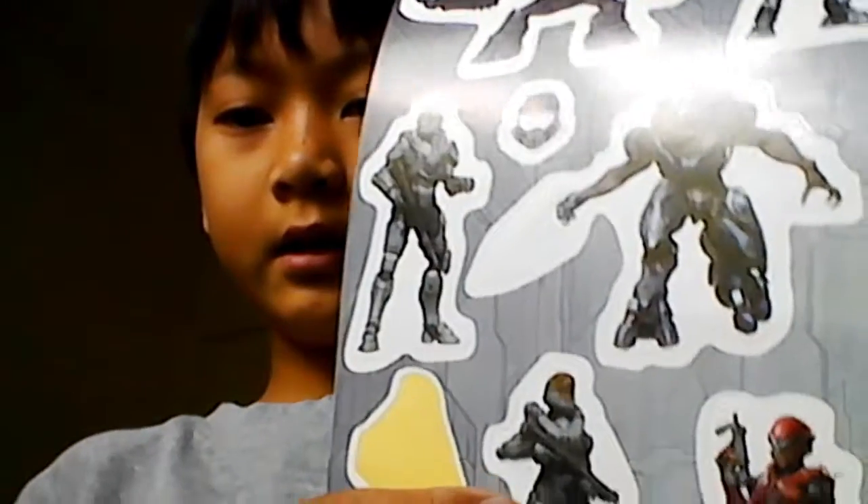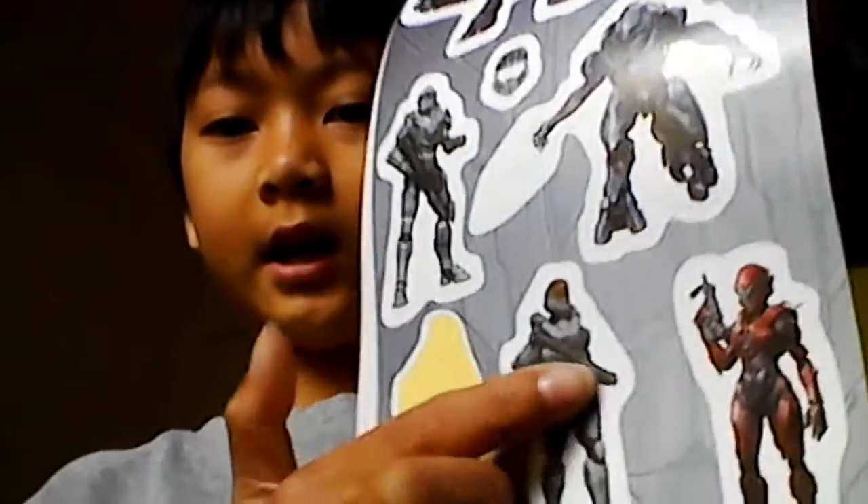I'm actually pretty sure it's from Halo 5, but whatever. In this section there's Master Chief, Frederic, Kelly, and Vale. There's also Locke — two Locke stickers — and instead of a second Locke I would have loved to get Linda.